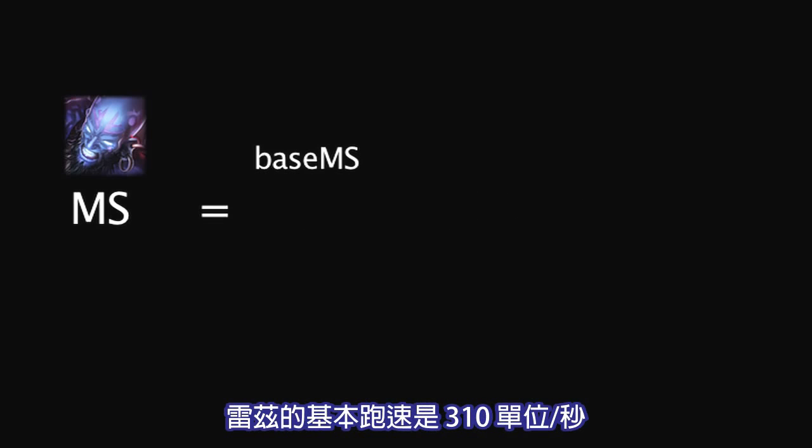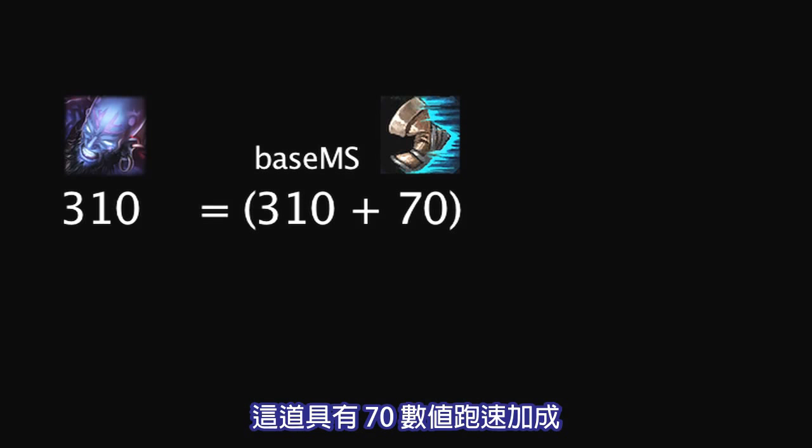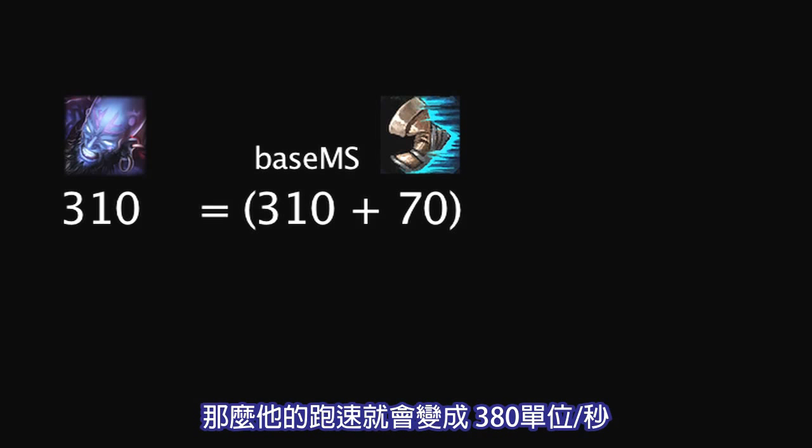Rise has a base movement speed of 310 units per second. Let's say he buys Sorcerer's Shoes, which has a flat movement speed bonus of 70. Therefore, his movement speed will be increased to 380 units per second.